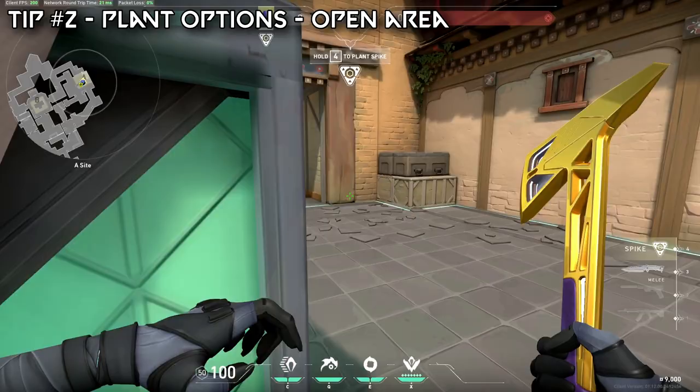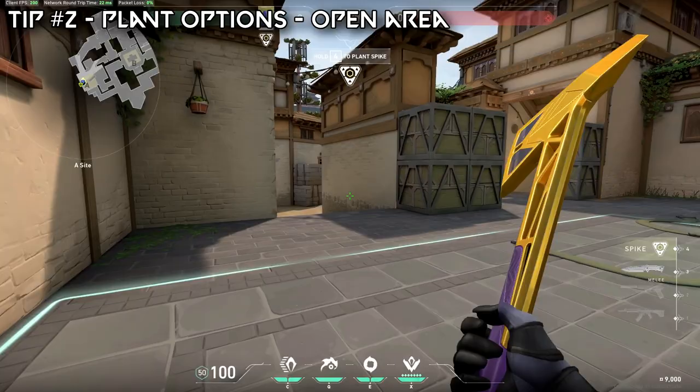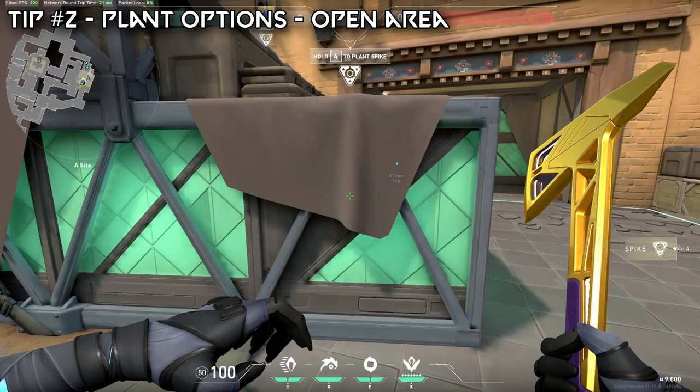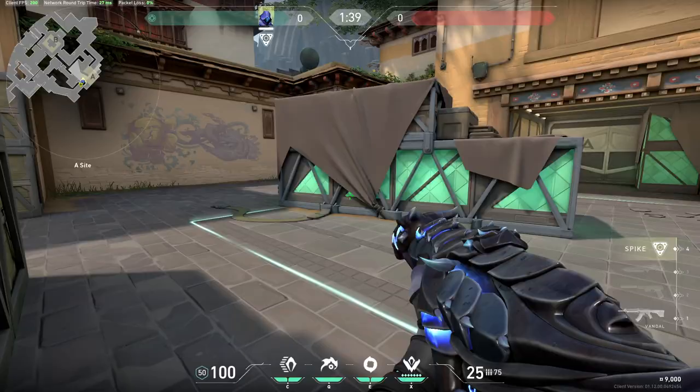So we're always looking for open areas, giving us the most angles possible. If possible, you could even put the bomb further out here, giving you this angle, this angle, this angle — pretty crazy coverage, though more dangerous. If you're going for a much safer but very good option, plant here so both long and sewer can see the bomb.